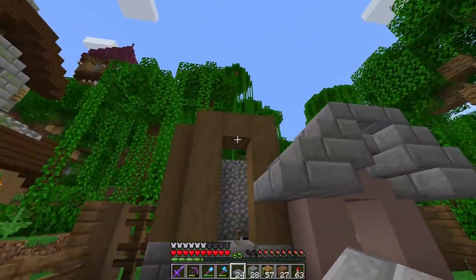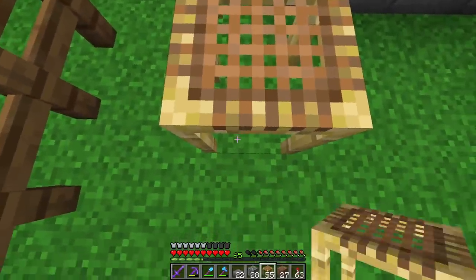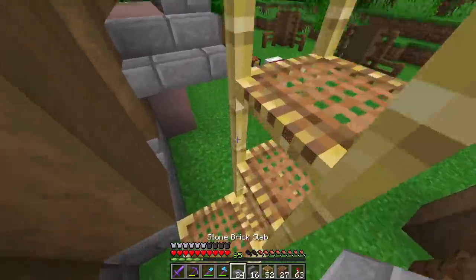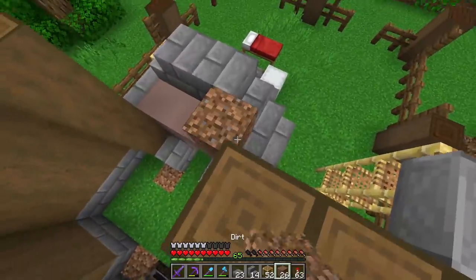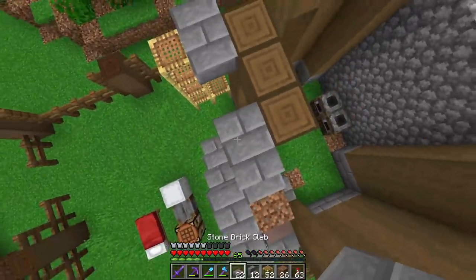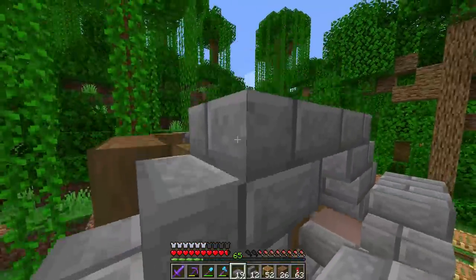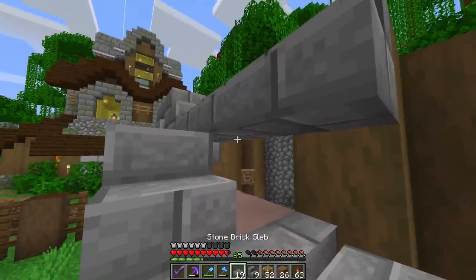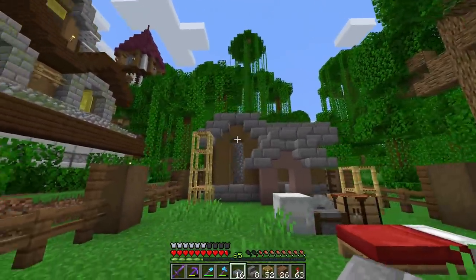For the rest of the build, it could be cool to do a curve above the window — start with a slab then come in with staircases. The roof line needs to be higher. Let me restart: slab there, staircase, another staircase on the other side. Then staircases going all the way across the front, with slabs to fill it in, hanging one past the edge.